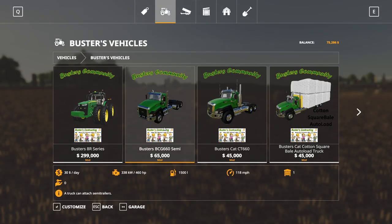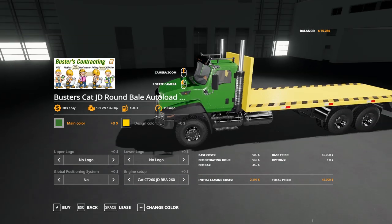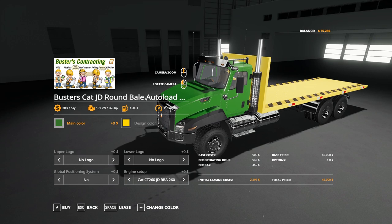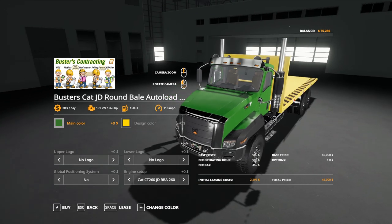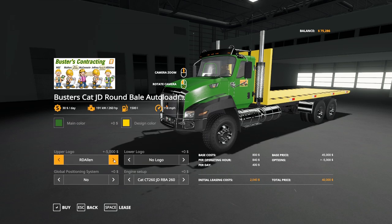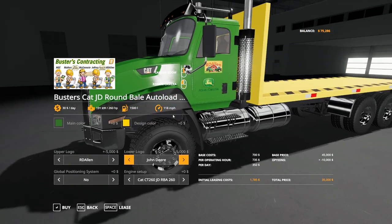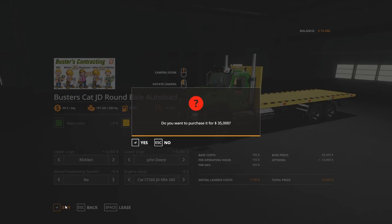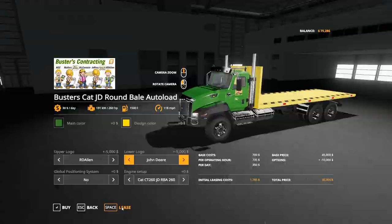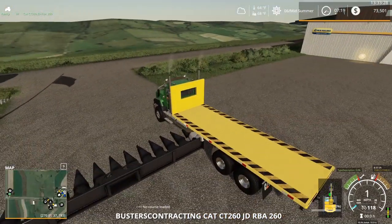Looking at options for picking up the bales, I figured the best one to go with was Buster's community CAT truck — the one designed to handle the John Deere round bales from the John Deere baler I edited. Got to have that John Deere logo. I'll just lease it — 1,700 — not sure if I'm going to keep it or not, I guess it depends on how much more we do with round bales.